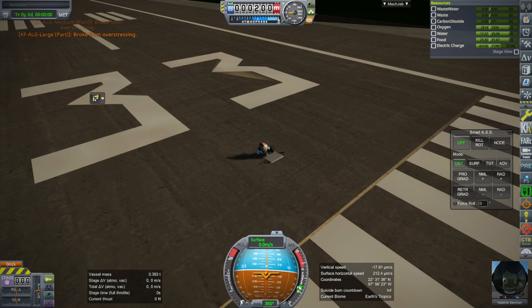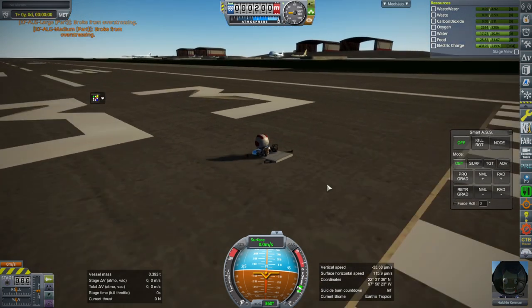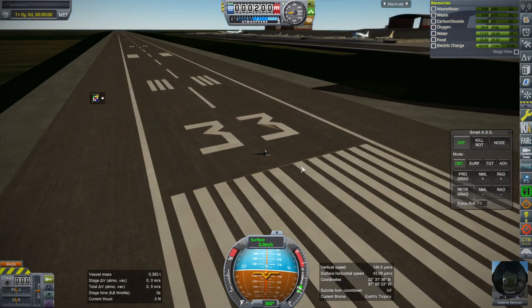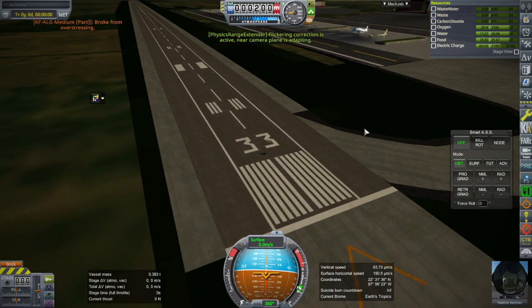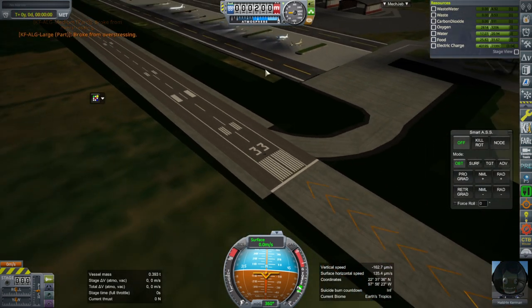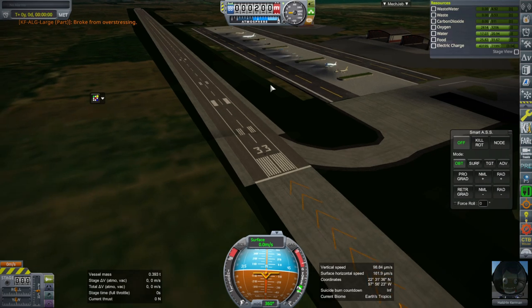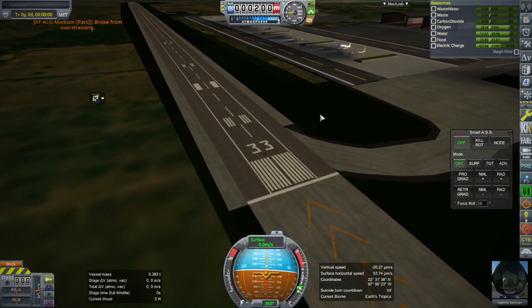Hello everyone and welcome back to Realism Overhaul Sandbox, where we are in a partially buried rover in order to check out the planes I made for my airplane pack — just to remind people that they exist. I've done videos on them individually before, but I decided I wanted to tour them all in a row, except for the AN-225. It's missing because it kept trying to flip out and fly into the air, probably because of the way the landing gear is on it, so it wasn't sitting still.